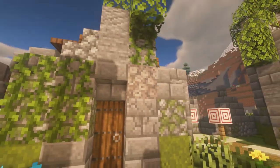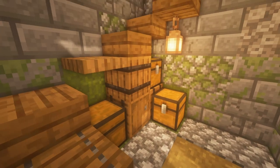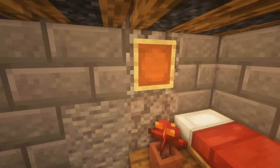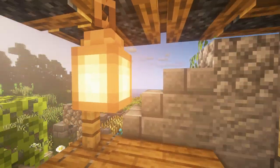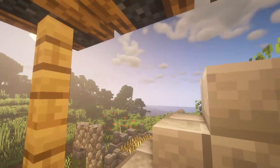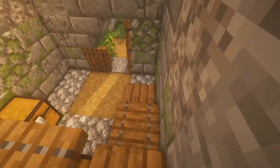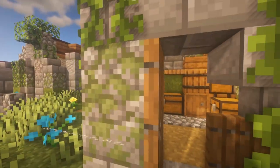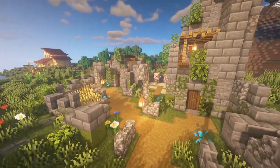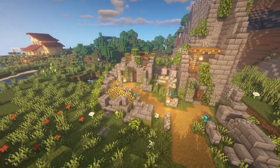Over here in our tower we have our little storage area — it's nothing too crazy. And then we have our bed up here. I added a campfire roof over as kind of a last minute thing, because if it's nighttime and I'm up here, I don't want phantoms to fly in and attack me. So I decided to add that, and I think it looks really, really good. This whole build came together really nicely — I'm super happy with how this turned out. Let me know how I did down below.